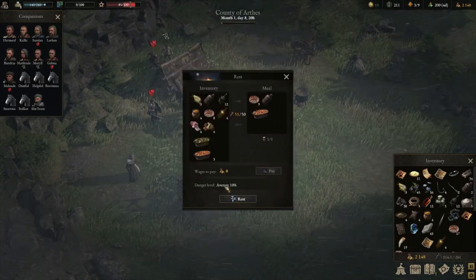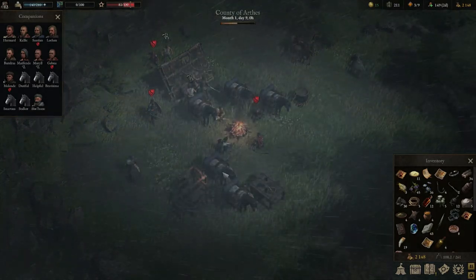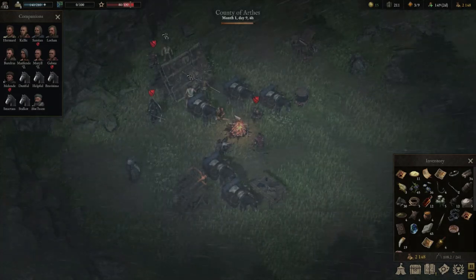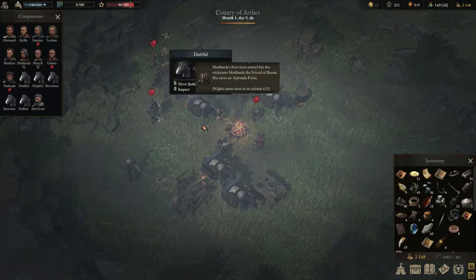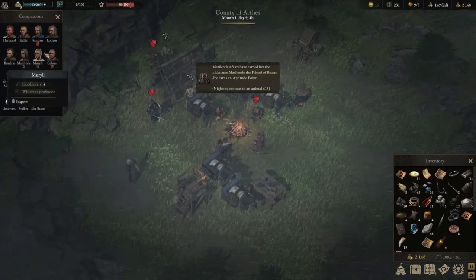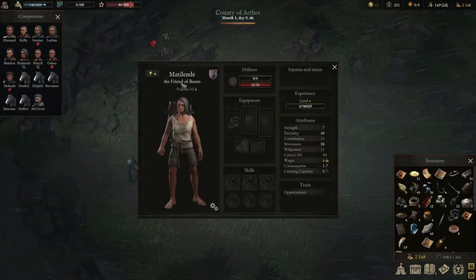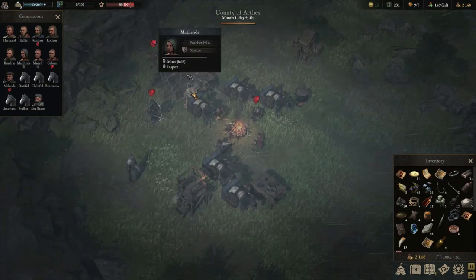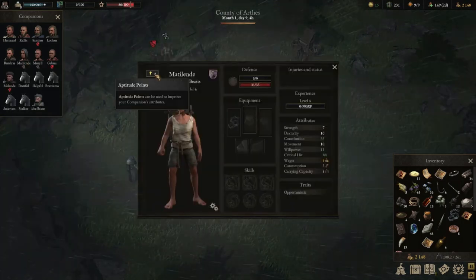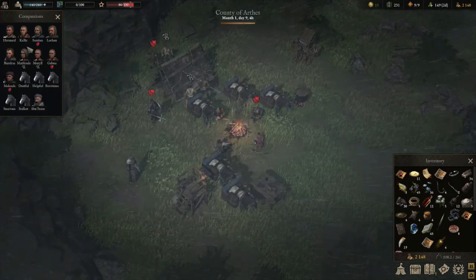Since we're going to be going up against a ghost pack, I might actually throw in some constitution as well. Not too worried about our dexterity, but being able to take another hit would be fantastic. Friend of beasts sleeping near ponies — Matalende, one of our prisoners just got a title for us. I don't know that I'm stoked about that because we can't give our prisoners any skill points. Well, Matalende the friend of beasts might have to stick around and we'll try to hire her at some point in the future.